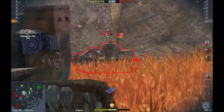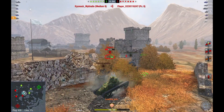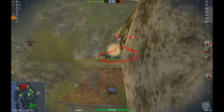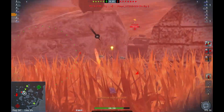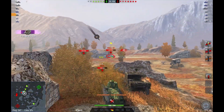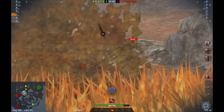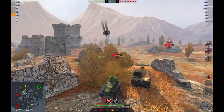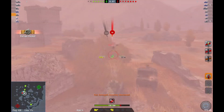Being at tier 1, you only get put on one of two maps: Mines and the Fortress. On Mines, you charge up the hill and move behind the rocks, poking in and out taking shots. On the Fortress, you charge up the hill and exploit your gun depression to take shots on the enemy while they stand around wondering what hit them. This is partially risky, as your turret is your weak spot, so some might actually pay attention to the tutorial and shoot you when you pop over. Be careful of that.